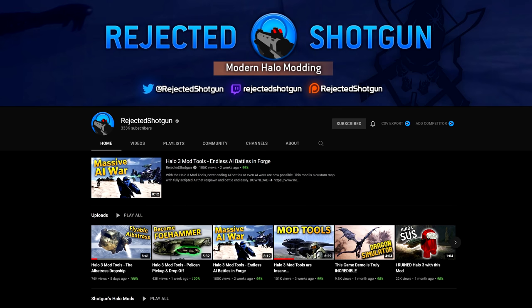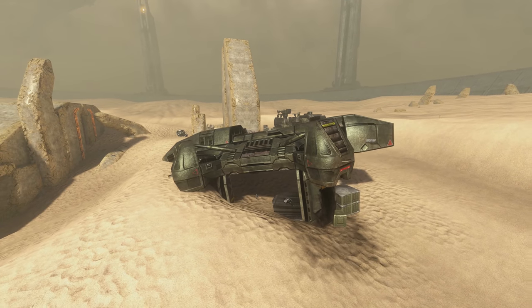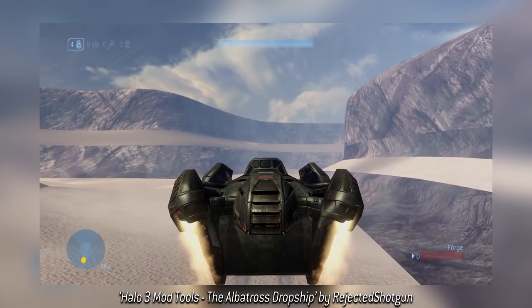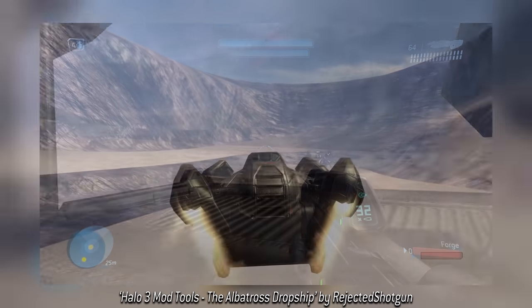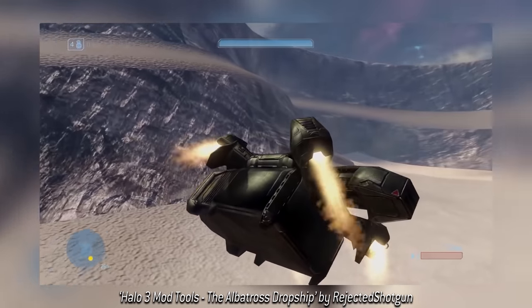For today's final mod, it's less of a mod and more of a modder. I want to give a shout out to Rejected Shotgun, whose latest mod managed to get the Albatross — which was always just a bit of scenery on Sandtrap — fully working, even with its own gravity system, so you can literally ride in its hangar while it flies. This is insanely cool, as are his other mods, so definitely go and check his channel out. The link is in the description.